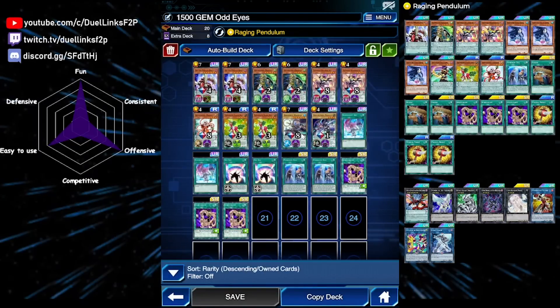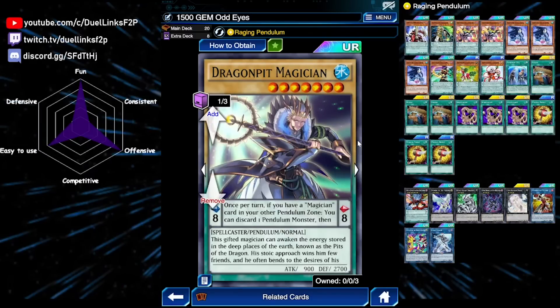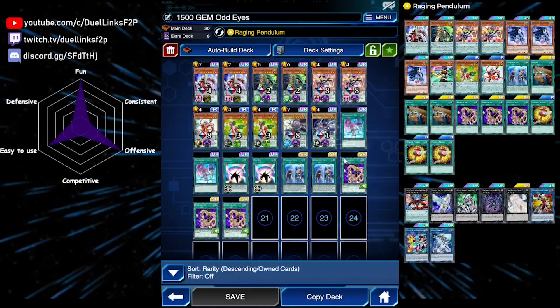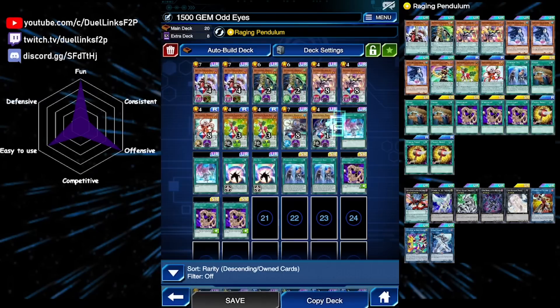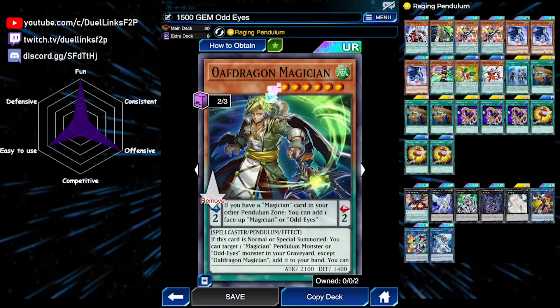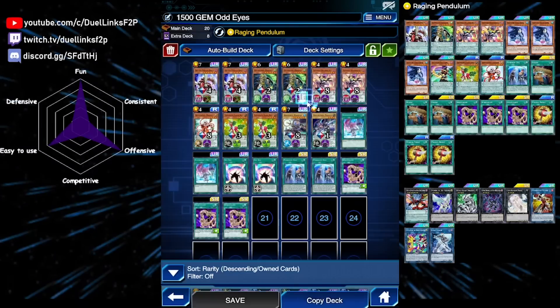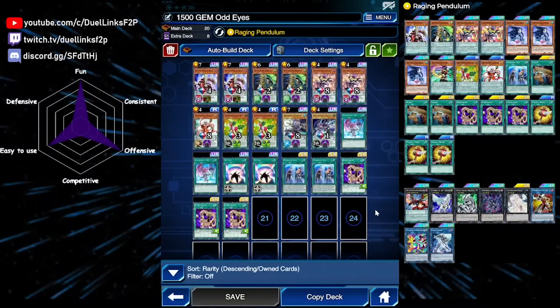The 1500-gem version also gives access to Dragon Pit Magician and Dragon Pulse Magician — both really good cards. Dragon Pit lets you clear your opponent's back row with a searchable monster before you commit anything to your board. Both Pendulum Call and Summoner's Art can search it, and you can use the scale's effect to pop back row before pendulum summoning. It pairs perfectly with Oath Dragon as the low scale. The extra deck is mostly the same, just with two copies of Dark Rebellion.